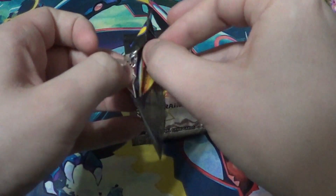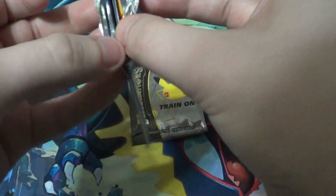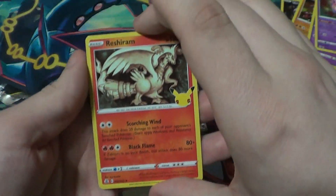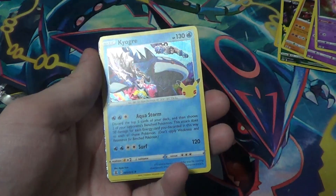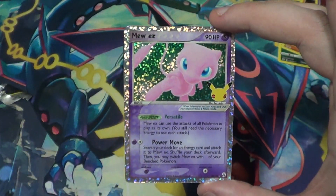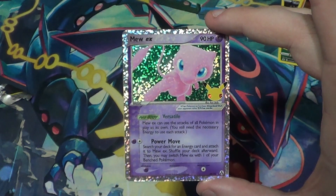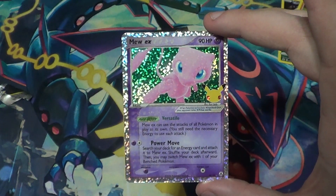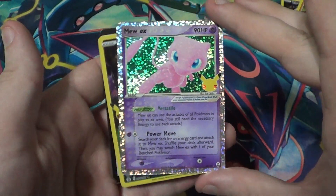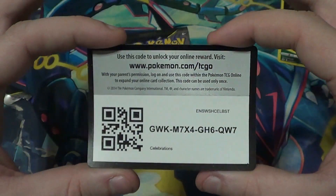Alright, next Celebrations pack — come on out. First up is Reshiram — already have it, I'll sell it. Kyogre — already have it, I'll sell it. Mew EX — I used to have the Mewtwo EX that corresponded with this. Mew EX can use the attacks of any Pokemon in play as its own. Power Move: search your deck for an energy card, attach it to Mew EX, shuffle your deck, then switch Mew EX with a benched Pokemon. Didn't have it! And another full art Pikachu — I'll be selling that on eBay. And a collections code card just for you.